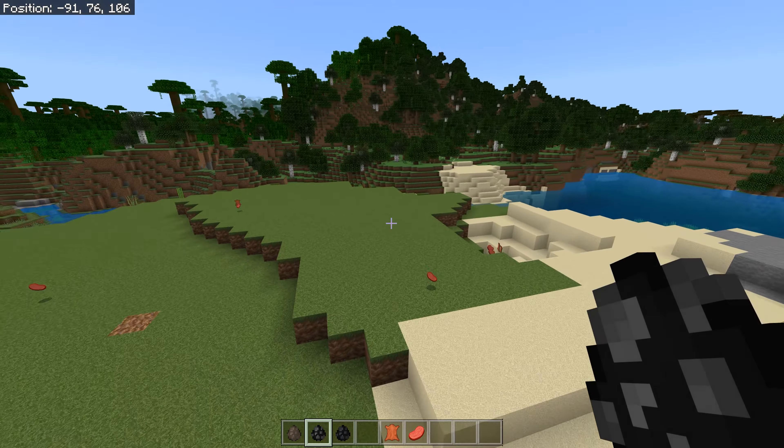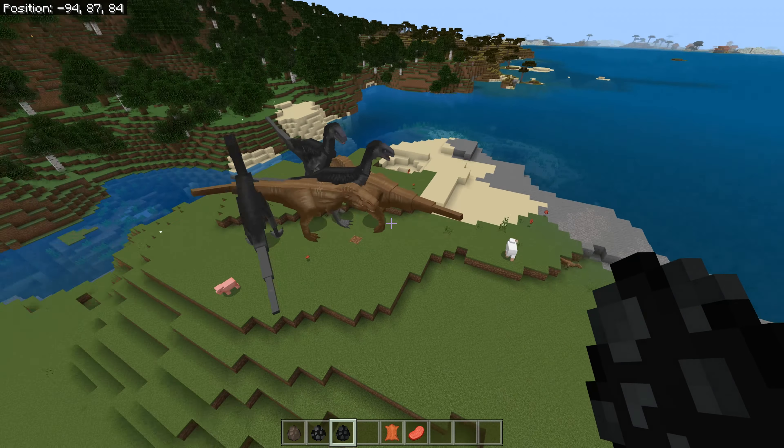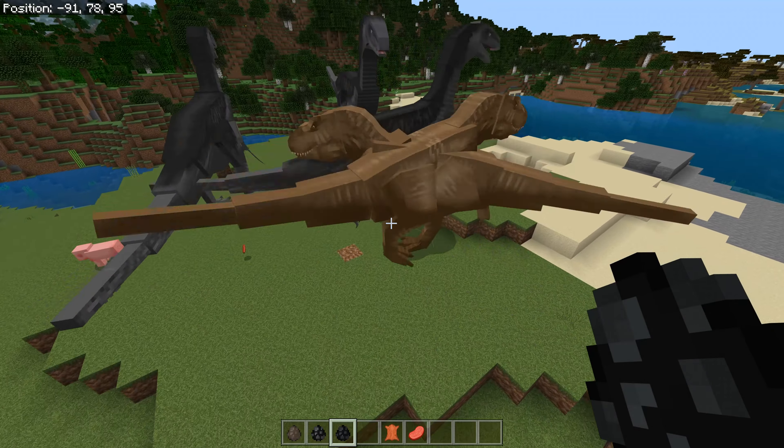Let's bring in the Therizinosaurus again — let's bring in three guys. That is impressive — they don't all attack at the same time. Yes, here we go — Therizinosaurus takes down two T-Rexes!